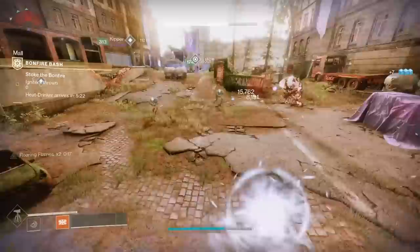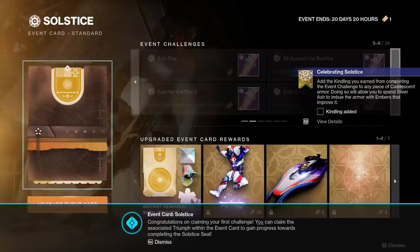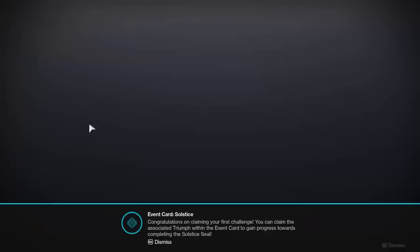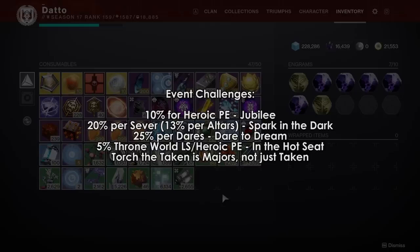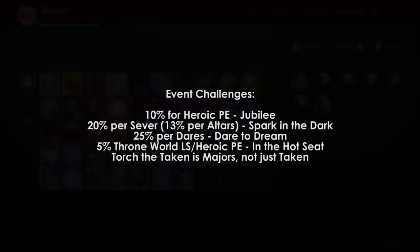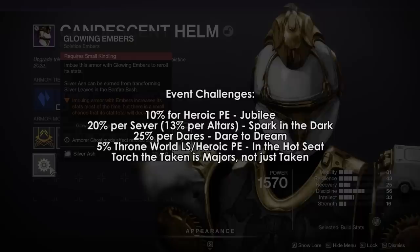As for the event challenges, a lot of them simply require you to do various activities. A good chunk require Bonfire Bash, and the rest consists of a bit of everything: hand cannon kills, shotgun kills, power weapon kills, killing Guardians, killing bosses, Crucible matches, public events, patrols, etc. Heroic Public Events give 10% on Solstice Jubilee; Spark in the Dark requires 5 Sever missions at 20% each; Dares gives 25% for Dare to Dream; Throne World Lost Sector and Heroic PE give 5% for In the Hot Seat; Wellspring is 10% on normal mode for the same challenge. Most of these are not very hard, much like the average triumph in a season.